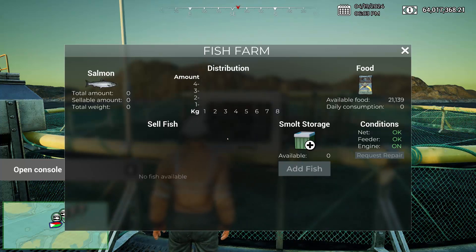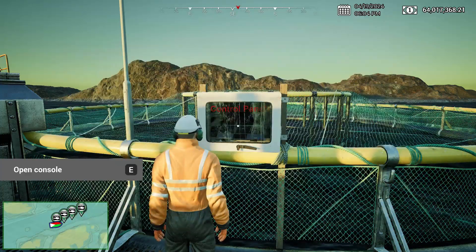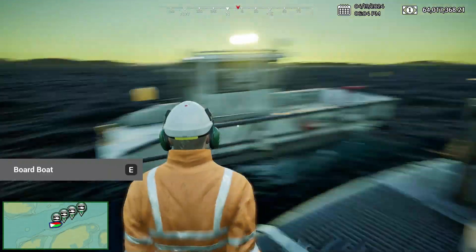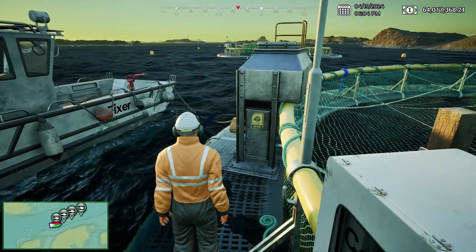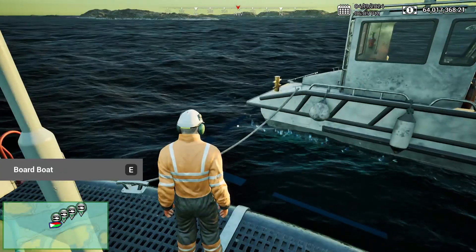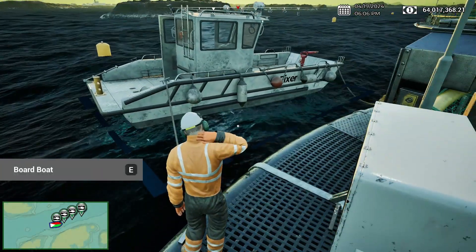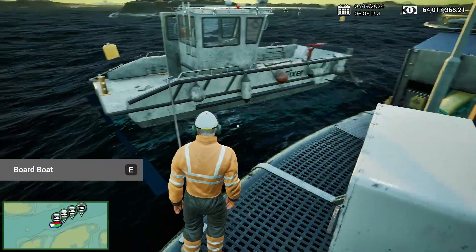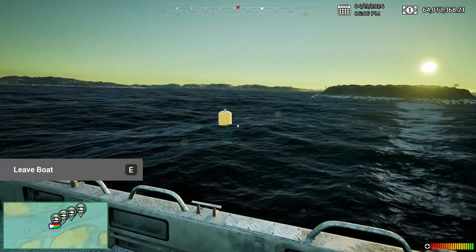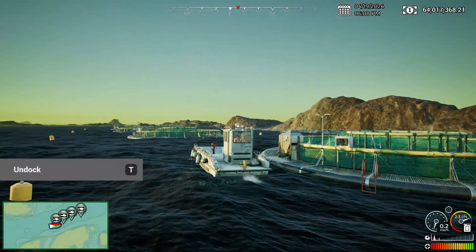Alright, let's sell this. There we go — we have 64 million, excuse me, 64 million. The next two boats cost a total of like nine and a half, so even if we round up to about 15 million with upgrades, we have 50 million dollars. We should be able to buy the tier three boats pretty much right when they come out. I'm gonna go skip some time and we're gonna try and put out a fire.